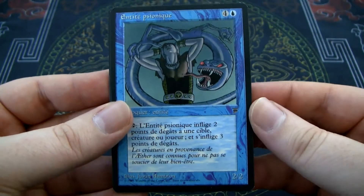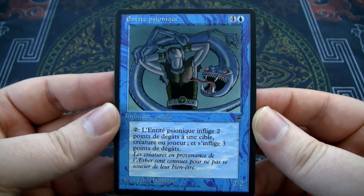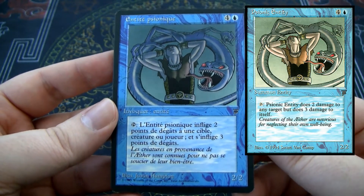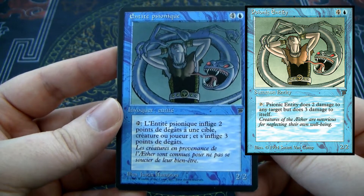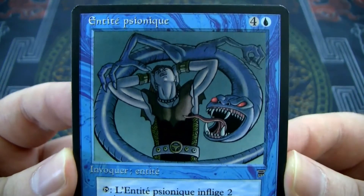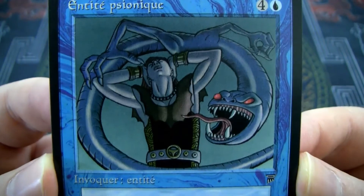Our next card is Entity Psionic — oh, I think it's Psychic Entity or Psychic Spirit. It is a 2/2 for four and a blue. I believe it is a spirit, and you can tap it and it deals 2 damage to a creature or player and 3 damage to you. Look at that cool old comic book style art.